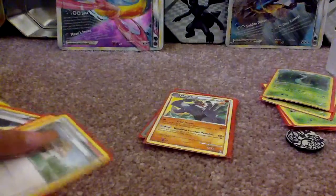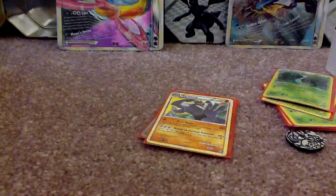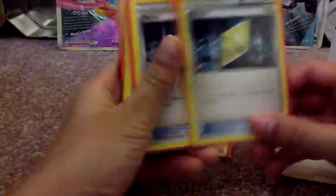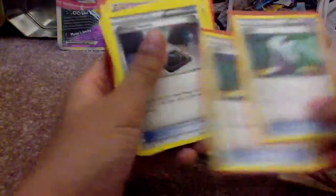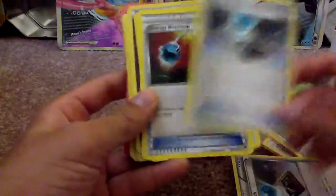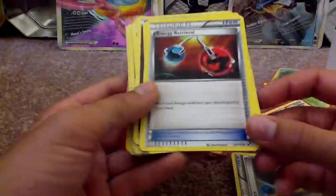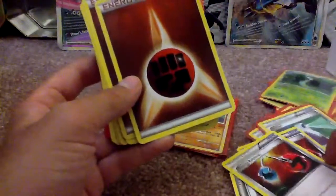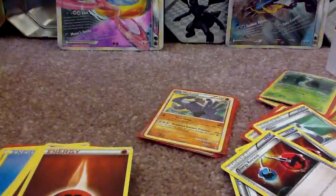That's pretty much all my Pokémon. Now I'll show you my Trainers. We have Professor Juniper, Revive — 2 of them — 2 Potions, Energy Search. All these trainers are from Black and White. Energy Retrieval — 2 of them. So that will end my deck. I hope you enjoyed it.